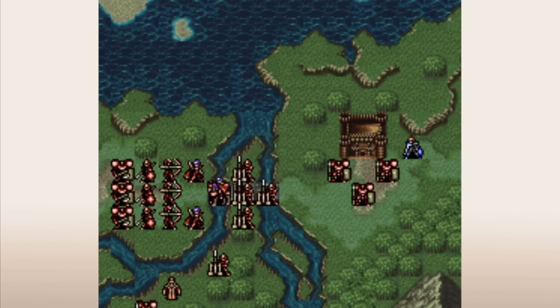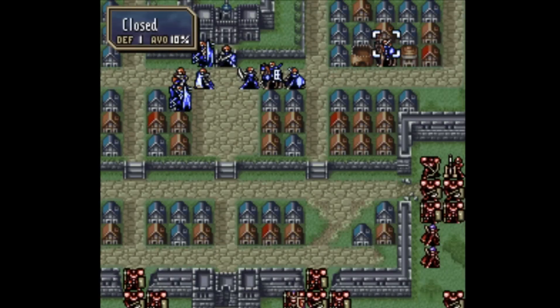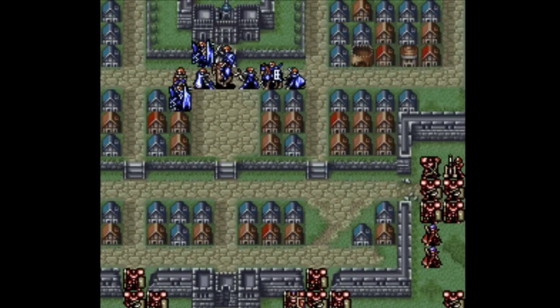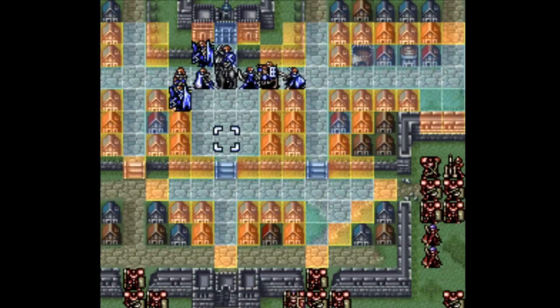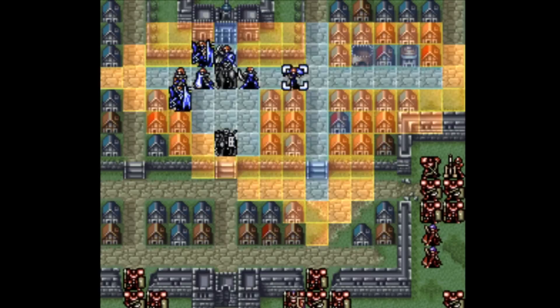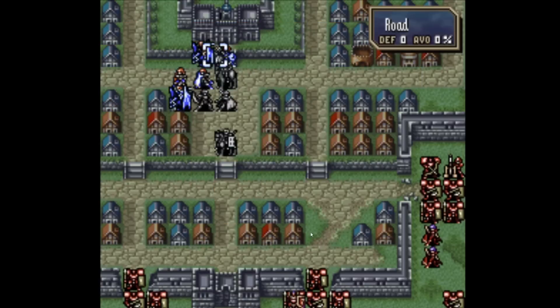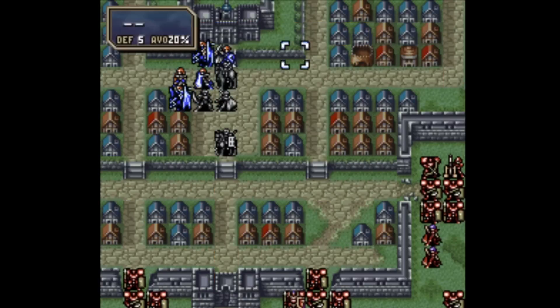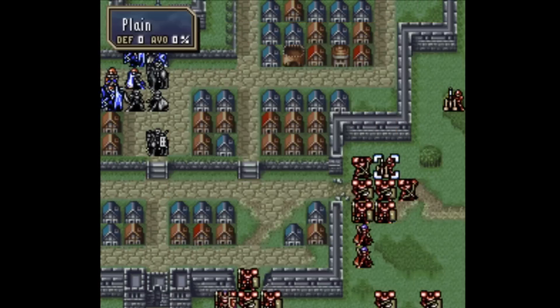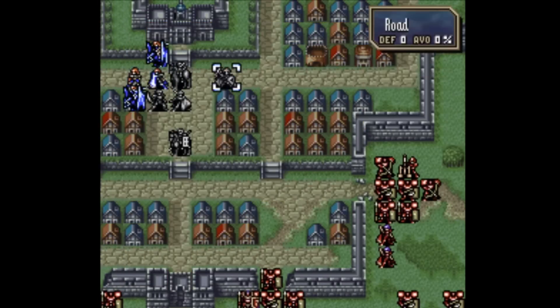A good example of this is the Dragonspear village in Chapter 14. You can absolutely get this village without warping, but it's pretty tricky as Dean will have to fly past tons of enemies and ballistas. You can warp him, but that's one Warp you won't have for later maps — so players have to decide whether they want to take the risk and go for the village, or if they're willing to burn a Warp and not have access to it for later maps.